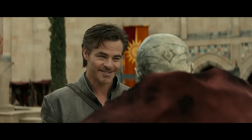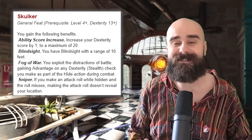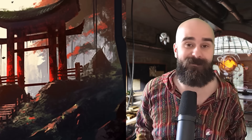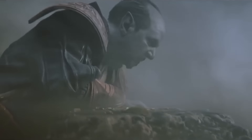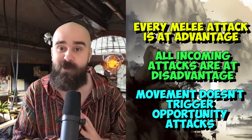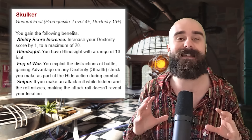A decent defensive feat with the side benefit of absolutely destroying enemy spellcasters. The new Skulker feat still has the feature that when you miss a creature with an attack roll while you are hidden, it doesn't reveal your position — that is still good. But it also now gives you a plus one to Dexterity, advantage on any stealth check you make to hide in combat, and blindsight out to 10 feet. Blindsight is amazing, letting you ignore heavy obscurement from effects like fog cloud or darkness. So you can make every melee attack at advantage, all incoming attacks have disadvantage, and you can move without triggering opportunity attacks. Skulker is one of the most glowed-up feats in this book — a solid A-tier option.